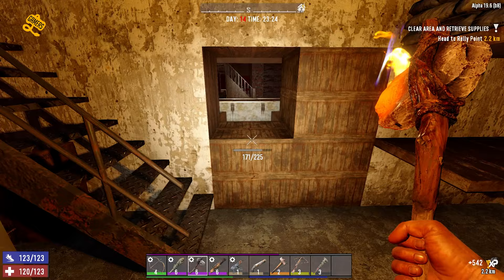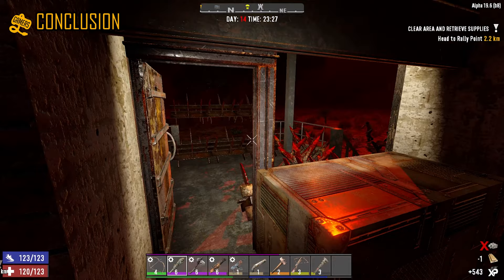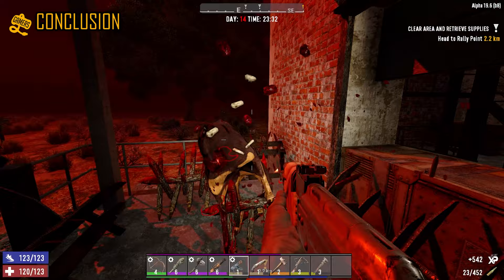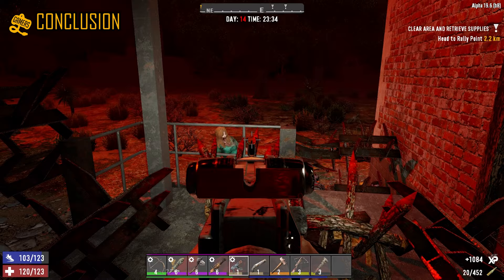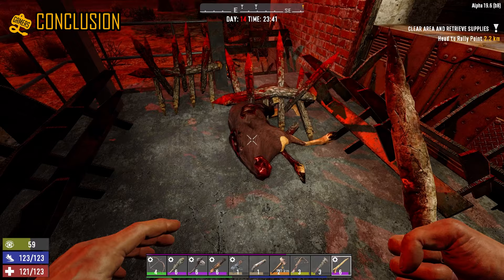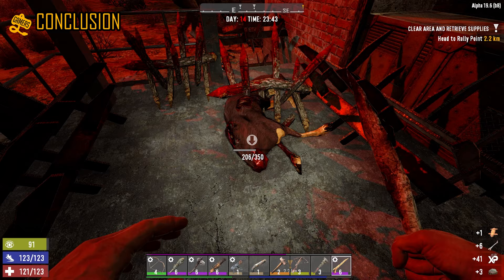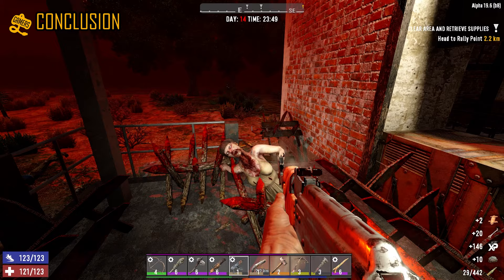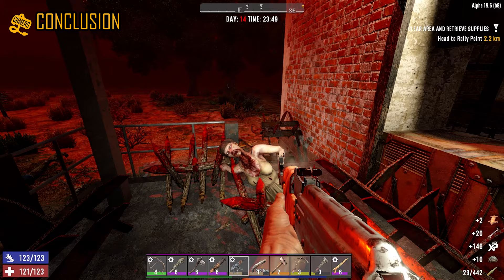So that is basically what 7 Days to Die is — a fun zombie survival game where the foundation of a good game is already there. However, there are plenty of improvements that could be done, and I think they are focusing more on releasing new gameplay features rather than improving what they already have. The mods for this game are amazing as well — I highly recommend you try them. 7 Days to Die is a very good buy even at 33% off if you are planning to play multiplayer, but if you are going to play exclusively solo, I would say wait until 50% off. Based on previous prices, it always goes down to 66% off on sale, so grab it with a couple of friends if that happens.